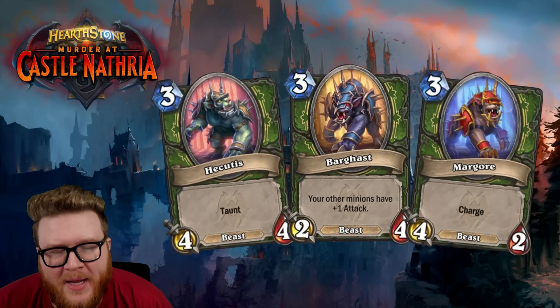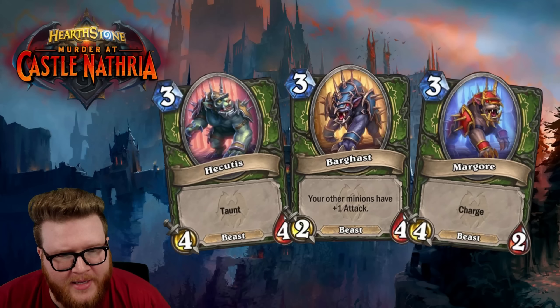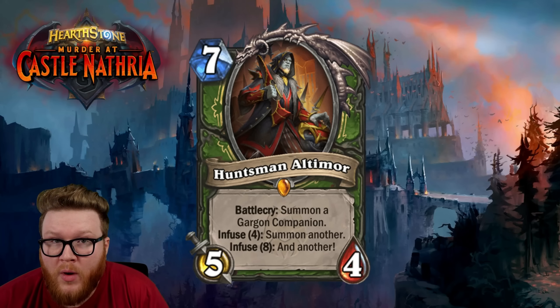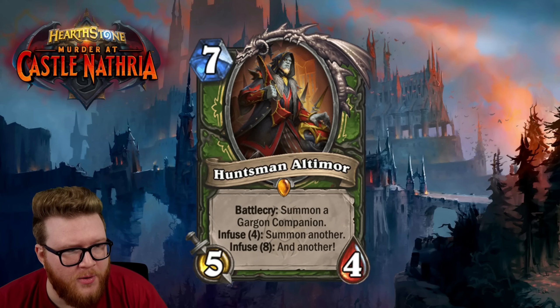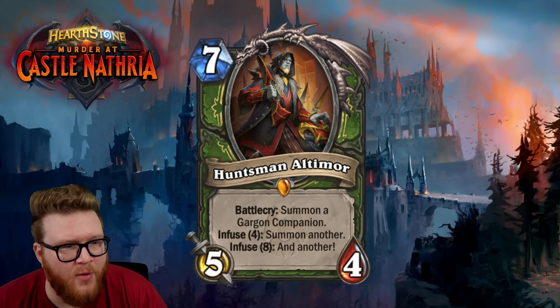They're just the animal companions given a fresh coat of paint. I love these effects. With Huntsman Altamore at baseline, he gives just one animal companion — so a 5/4 and the equivalent of a three-mana minion. Then if you Infuse four — just a reminder, that means while this is in hand, four friendly minions have died — he'll upgrade and summon a second Gargon Companion.